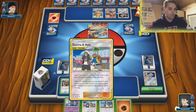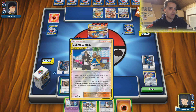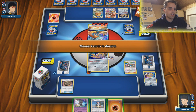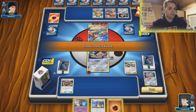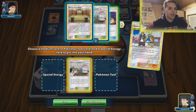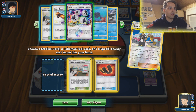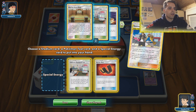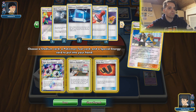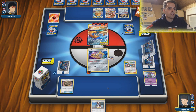Going for the Guzman Hala, discarding the Fighting Energy and the Marshadow — not that we're going to need those. We are finally going to get our Research Lab. Also wanting to find our Karate Belt and a special energy — the Super Boost Energy could be very relevant if we can get a lot of these guys up and rolling.